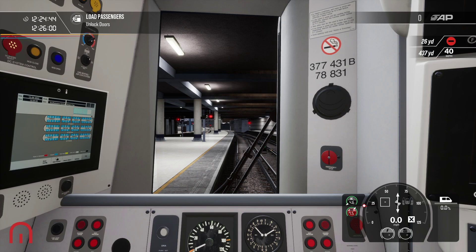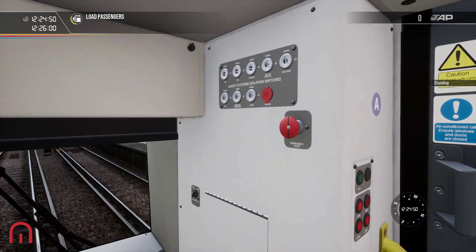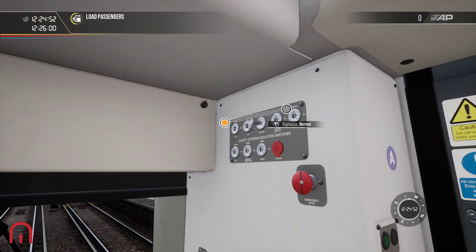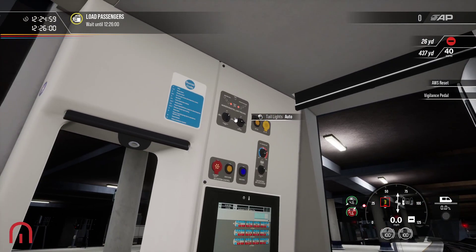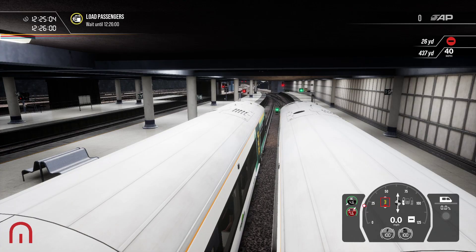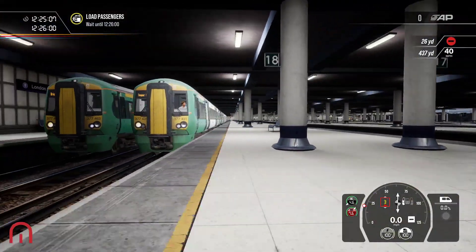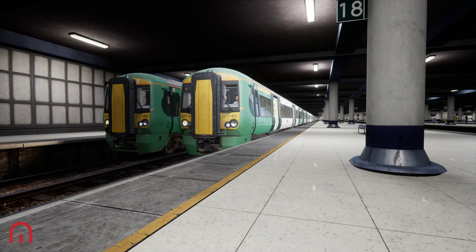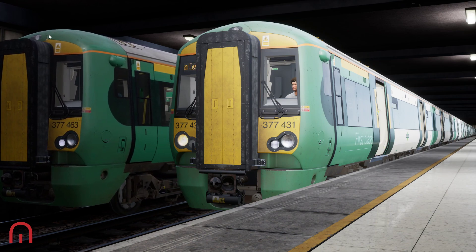Let's get this show on the road by putting the master key in, put it in neutral, and opening those doors — that is the first thing we need to sort out. We then need to put the vigilance on, the DSD, and finally the AWS. We then need to put our headlights on day running because it is 12:26.